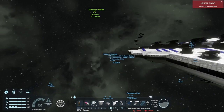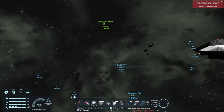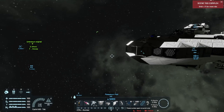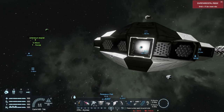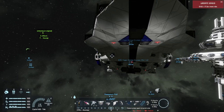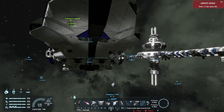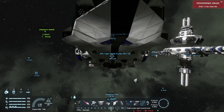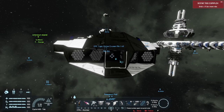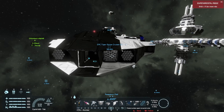Up here in the nose we've got three rail guns firing from the front. Those are actually underneath — one, two, three rail guns. The camera for aiming and these rocket launchers is right here. And I've replaced one of the rocket launchers with a nuclear missile launcher for finishing off our adversary.